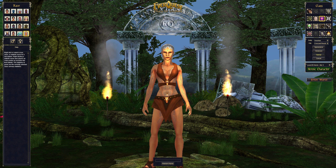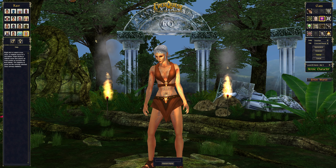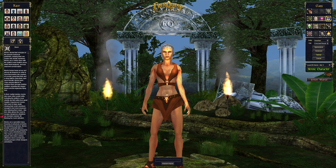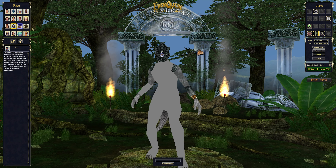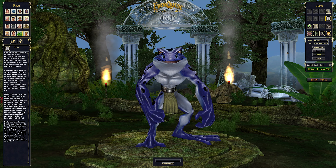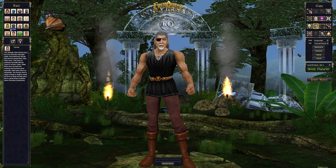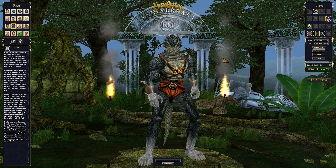Hello and welcome to another heroic character video and guide. Today we're doing the heroic level 100 monk. The monk can be several different races: Drakkin, Iksar, Human, Froglok, and Tawani is a human monk. Iksar is probably the best monk race, so let's go ahead and make one.